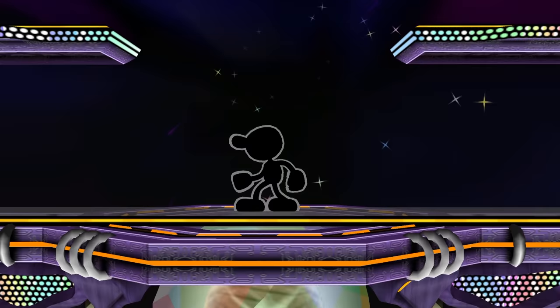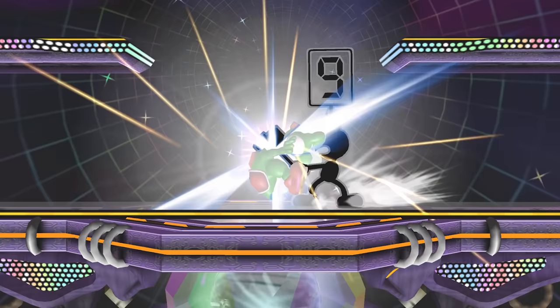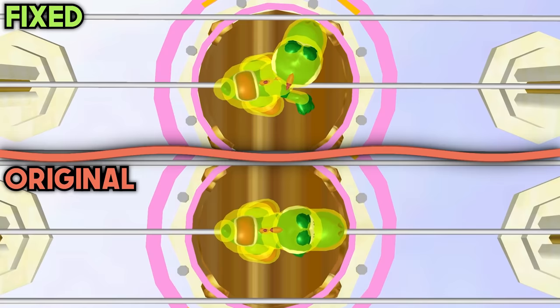Fixing this is easy. All we have to do is move Yoshi's grab hitbox a few hundred units over, so that it emerges more toward his center, rather than his head's actual position. Easy.